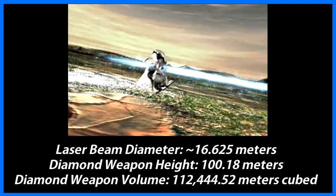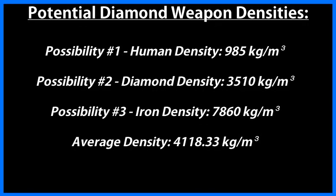Now comes the tricky part. We have no way of knowing for certain what the Diamond Weapon's density is, and we need the density to find its weight. That said, we can make an educated guess based off of the information available. The Diamond Weapon is a member of a class of monsters known as Weapons. Weapons are at least partially biological in nature, and the Diamond Weapon is humanoid in shape, so we could assume it has the density of a human.